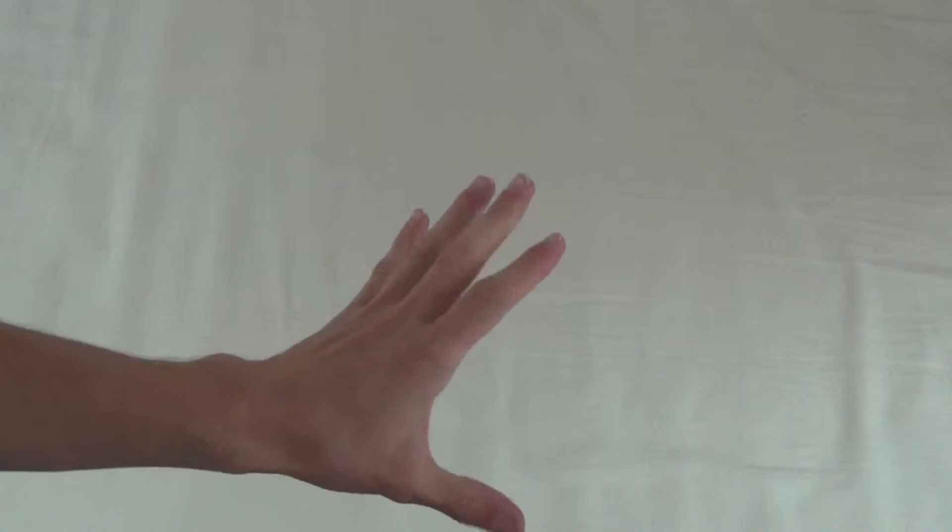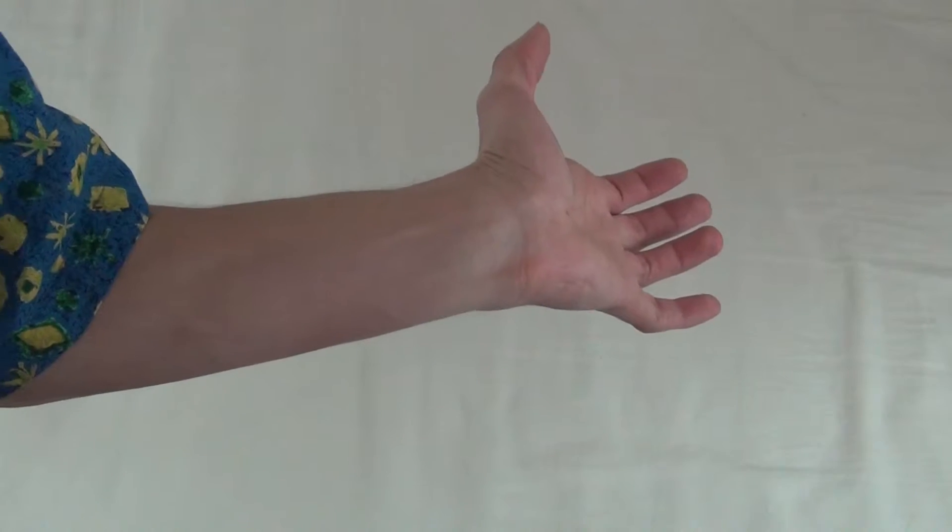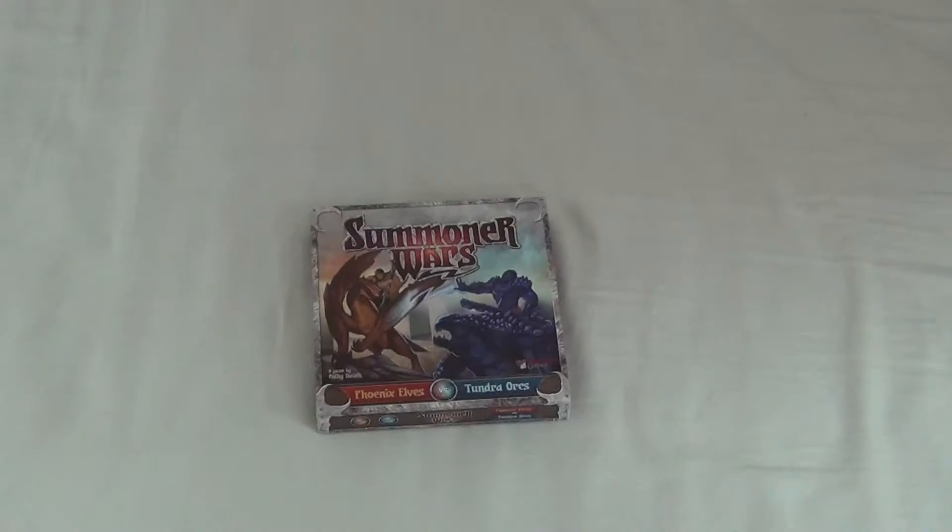In today's episode, we will be playing the two-player stand-alone game by Carl Bedej, called Summon Wiles. In this version, there are only two factions: the Dragon Jockeys and the Dabba-Dees Dabba-Dies. The box comes with an array of different pieces.